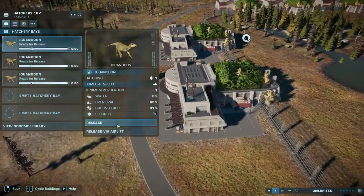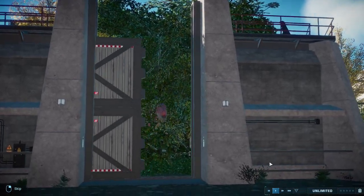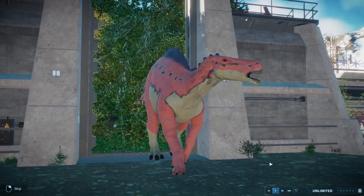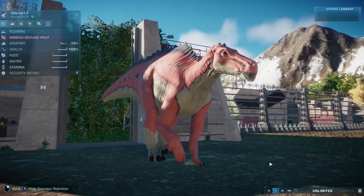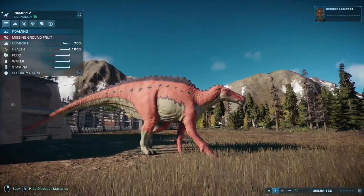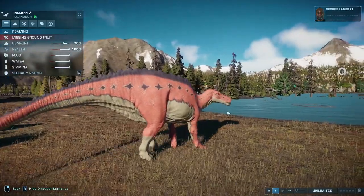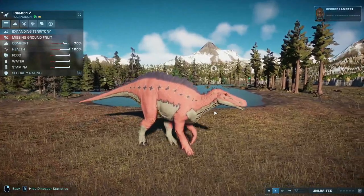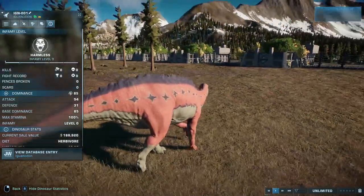And it is this bad boy, but it's not the Iguanodon. Ladies and gentlemen, we have a Shantungasaurus — a Dinosaur King one, of course. And it has the Iguanodon rig, so it can actually fight, because a Shant that doesn't fight is, well, lame, let's be honest. Eventually this will be a new species whenever I get round to it.